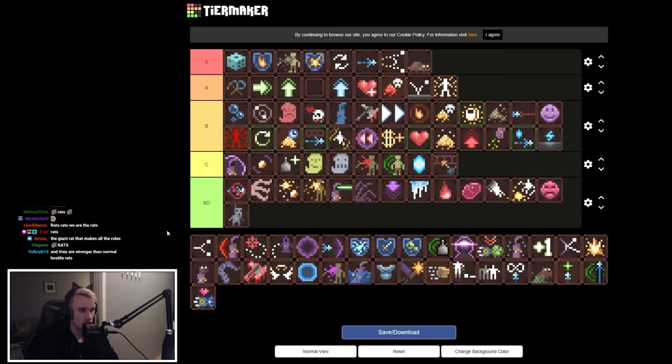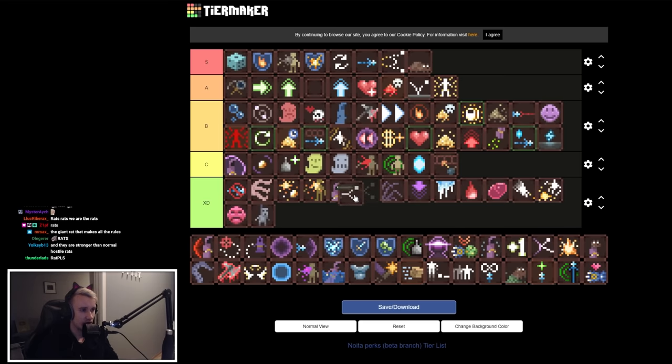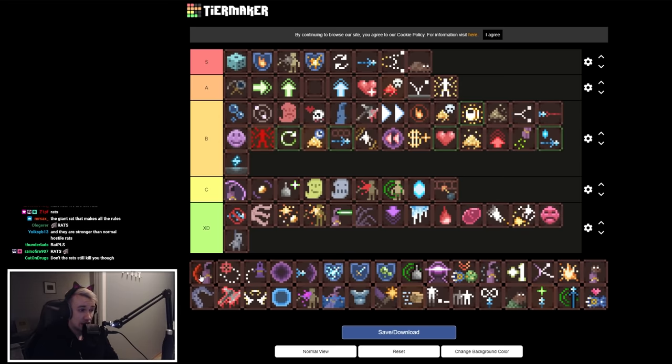Projectile Duplication has a chance to duplicate your projectiles but I also think you take more damage from projectiles too. It's basically a meme — kind of risky and you don't always want to duplicate your stuff. Mid B tier.